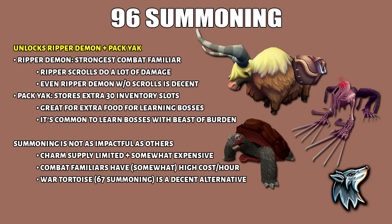Not to mention that if you die a lot without Ring of Death, you're going to have to resummon these familiars. Even though pack yaks offer great storage for food, war tortoise at 18 inventory spaces isn't a bad alternative. If you have the money and the charms for 96 summoning then go for it. However, I see a lot of beginners struggle to train this skill, so that is why it's not a very high priority thing.